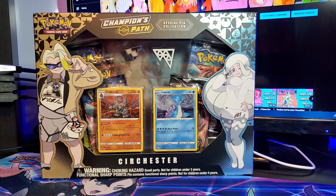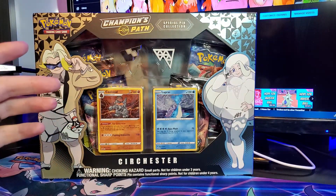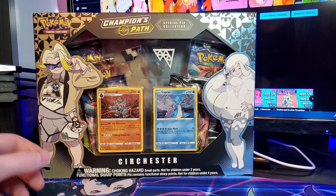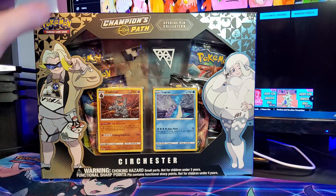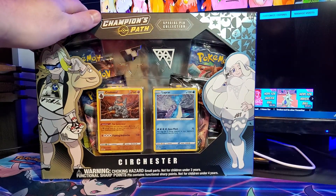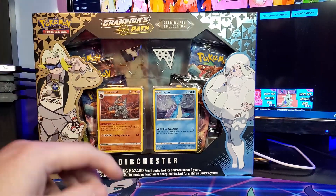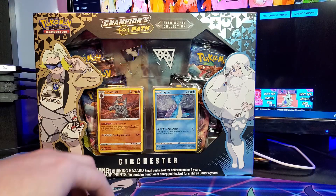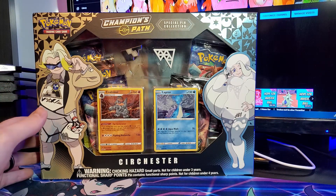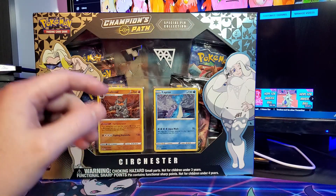Hey everyone, it is Zach here with another TCG unboxing. Now I know I said that I was done with cards until Shiny Fates, but one of my friends showed me that they pulled the rainbow Charizard and I got really jealous. So I went on Amazon and picked up the closest thing I could get to MSRP - let's not talk about that. We picked up this Chester box with two gym leaders and their badges, the collection pin. It comes with five booster packs and two promo cards. Let's get this opened up and see if we can pull the rainbow Charizard.